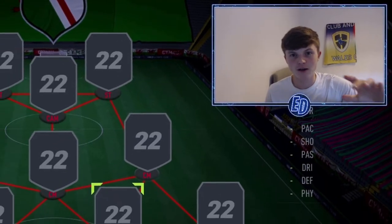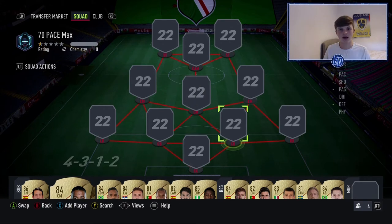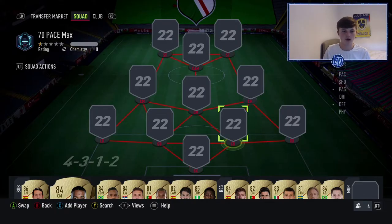Welcome back to another video on the channel. Today we have my first challenge video of FIFA 21. As you can see by the title and thumbnail, we're going to be using a very slow team in FIFA Division Rivals. The team name is '70 Pace Max' — everyone in this team is going to have 70 pace or less, apart from the keeper.